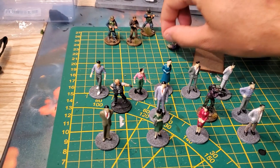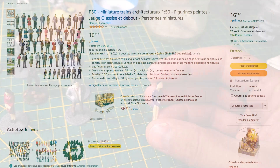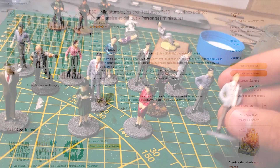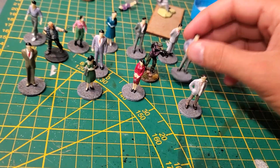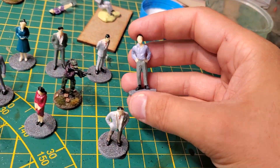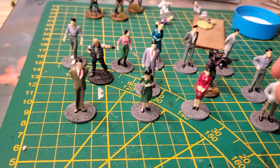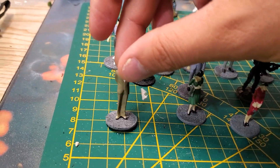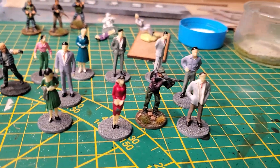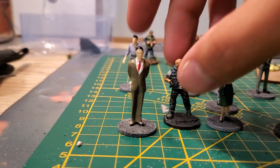Next up, I received some 1:all-scale people for a train diorama, and I've started basing them. I need to repaint them and add a layer of shade — right now that's just how they came. They come already pre-painted but the colors are pretty basic and a bit too bright, so I'm going to repaint some of them and change the color of the skin, hair, and clothing.